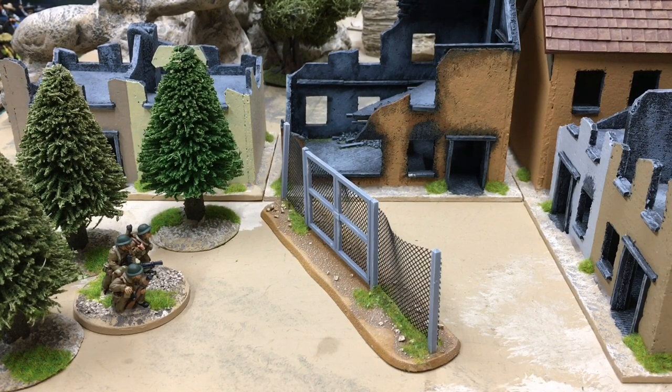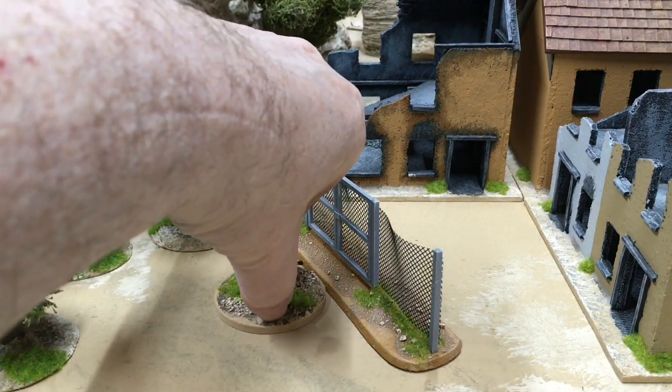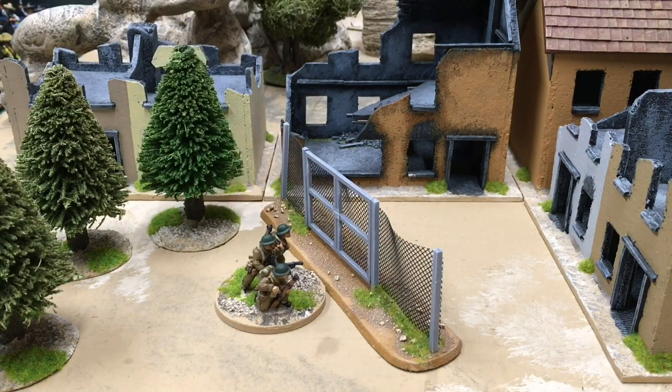In Crossfire, if you're the active player and you have the initiative, you can move any of your units as often as you like until the enemy stops you by using reactive fire. To move, you pivot to face the direction you want to go and then move forward in a straight line. You stop either when you want to or when you reach a piece of terrain, whichever comes first.